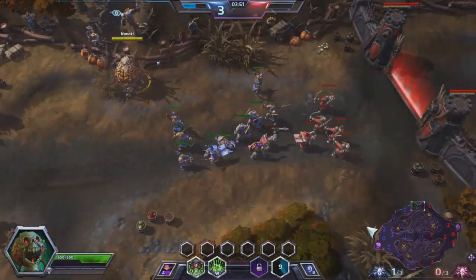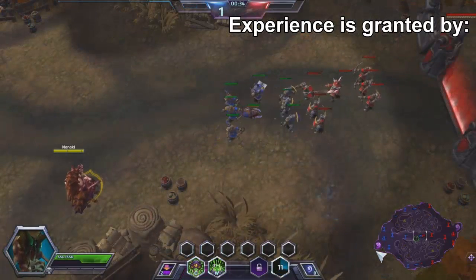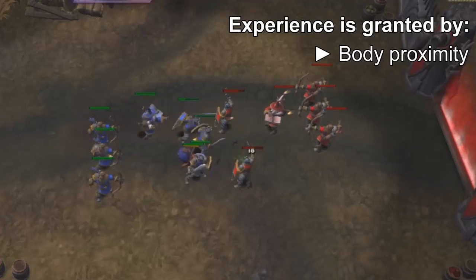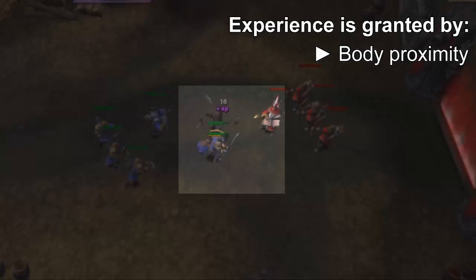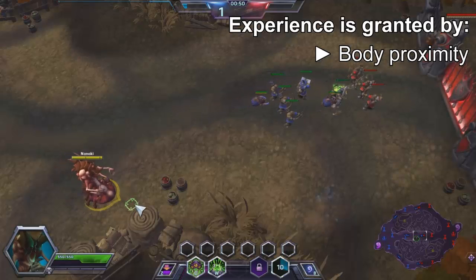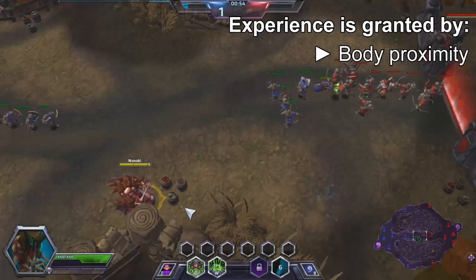First let's clear up some misconceptions about Abathur and how you gain experience for your team. The first way to gain XP is from your body. Be aware that the range for gaining XP is rather small — a minion that isn't close enough to an enemy minion when it dies will not grant XP. Because of this, positioning and moving your body to the correct place is crucial to playing Abathur correctly.